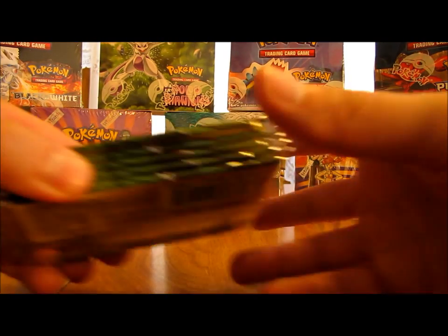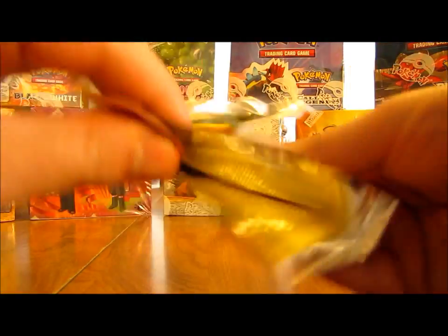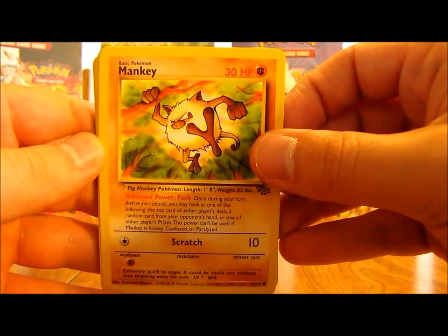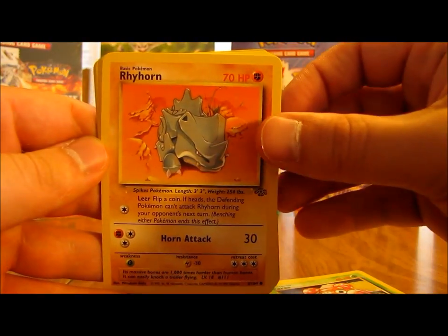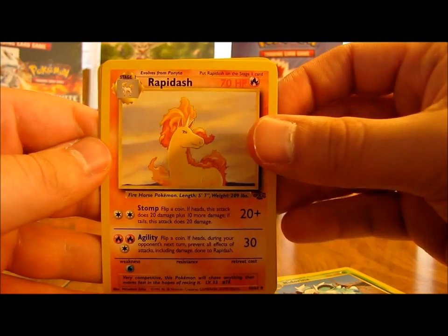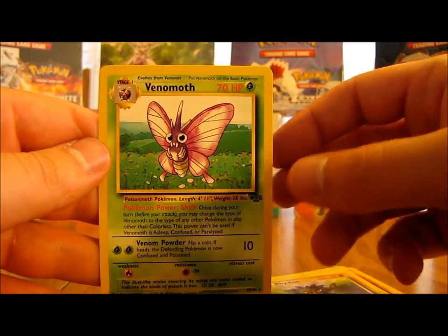So now basically these five packs left - anything can be in them, it really doesn't matter for me, I've got the cards that I want. Five more holos would be nice, but I doubt that would happen. So we have Mankey, Exeggcute, Jigglypuff, Cubone, Paras, Rhyhorn, Venonat, Neon Arena, Rapidash, Rhydon, and the rare - another Venomoth non-holo.